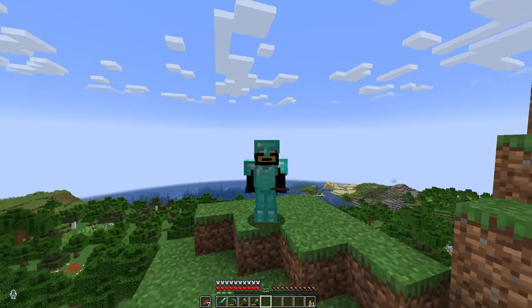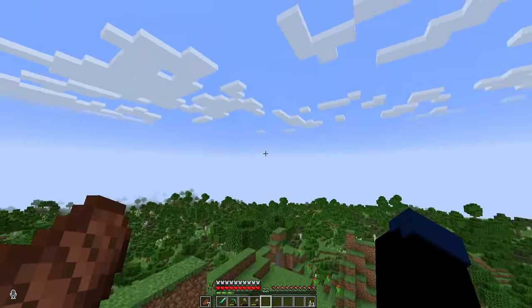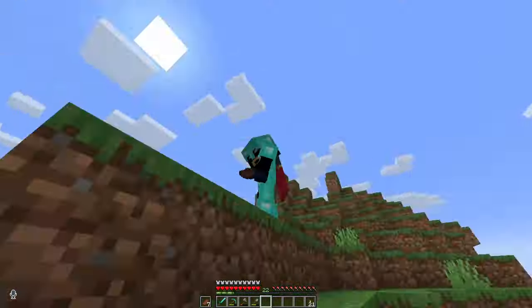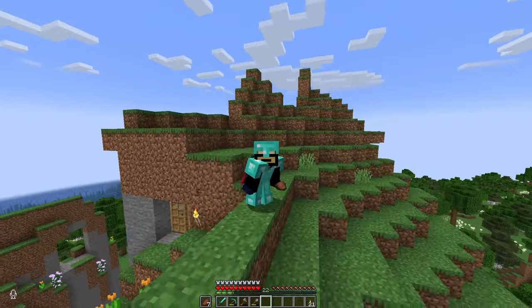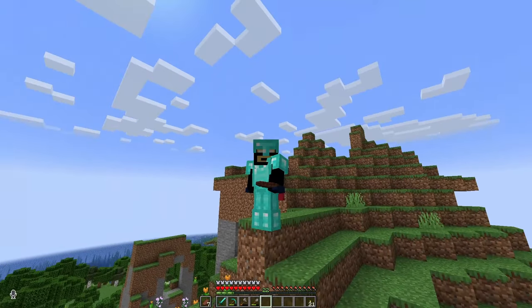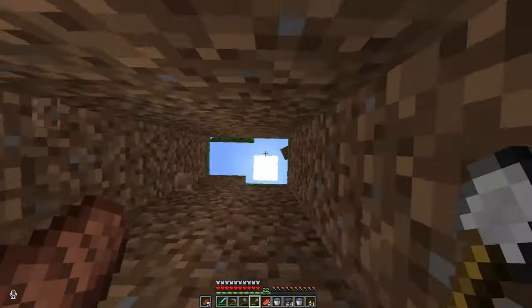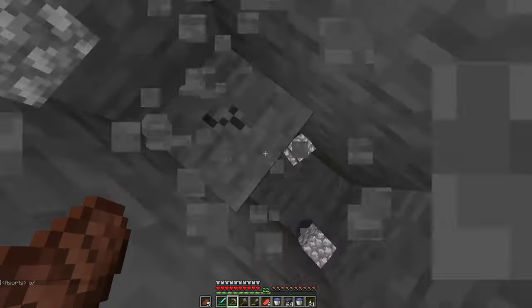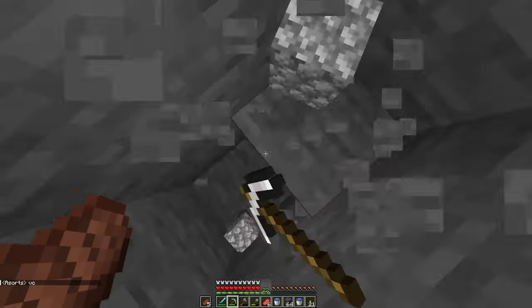I've gone ahead and crafted all my diamonds up into diamond gear, so we're looking nice and fine. That means we can move on to the next part of starting a brand new survival Minecraft world, which is enchantments. I don't really want to worry too much about getting villagers right away — I know some of the other guys are — so I'll just leave that to them.